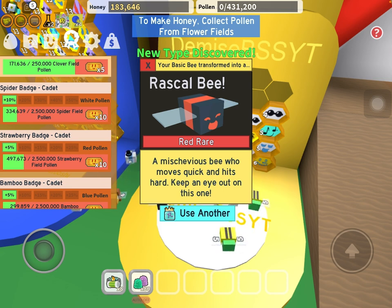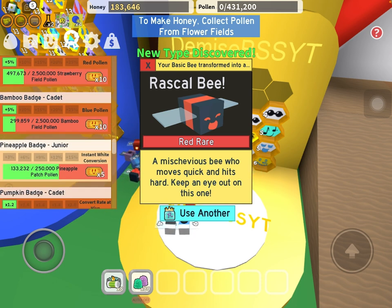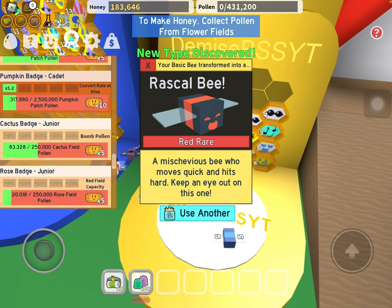Look at this. Spider badge gives you 10%. Strawberry gives you 5%. Bamboo badge gives you 5% for blue pollen. You should definitely be reading these, but those three are the ones I would focus on.